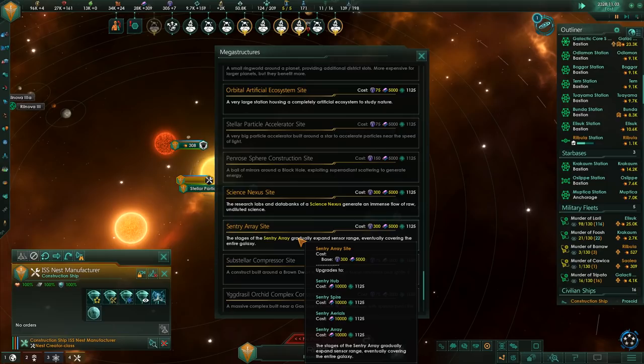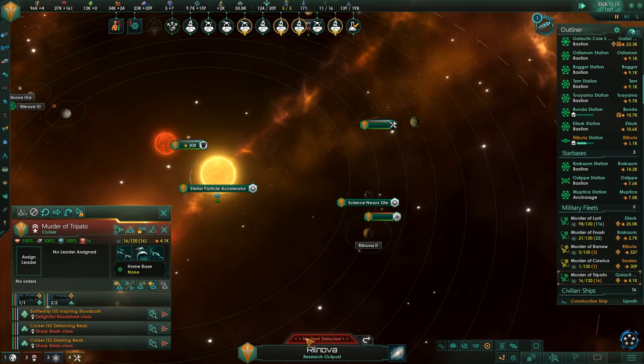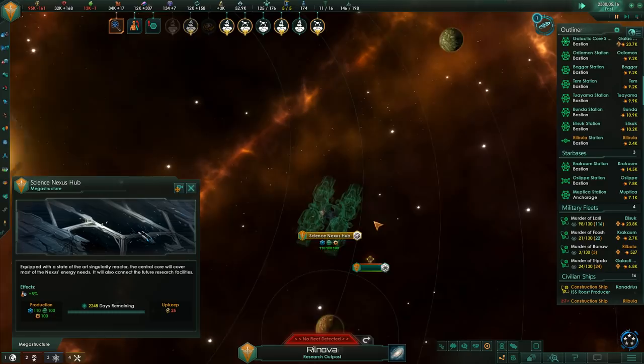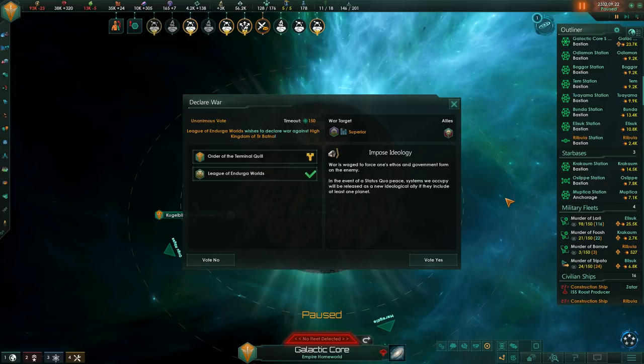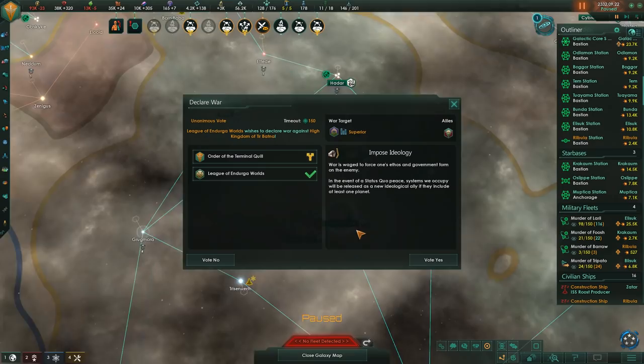Back at home, I'm now starting to build the Sentry Array - this is the thing that will give us complete intelligence over the entire galaxy once finished. It takes forever and loads of resources, but it's handy to see what ships the other players have and where they are, so we can know what we need to keep up with them. I'm also building the Science Nexus, another megastructure that massively increases your research both by giving you some research and multiplying your existing research.